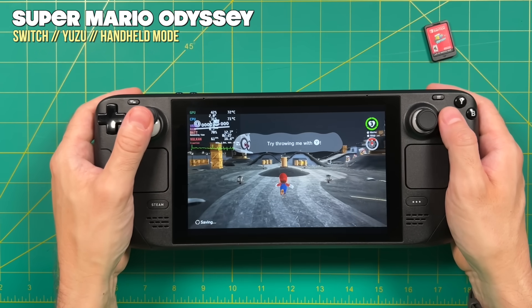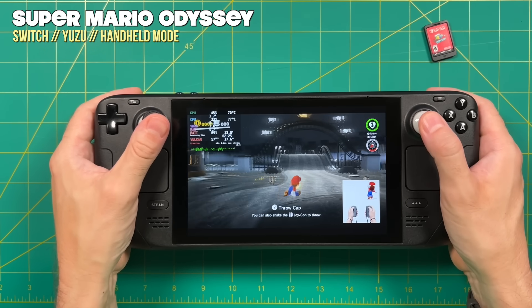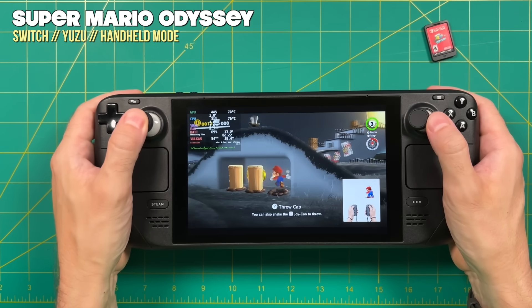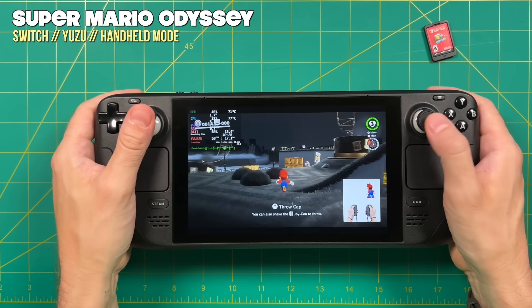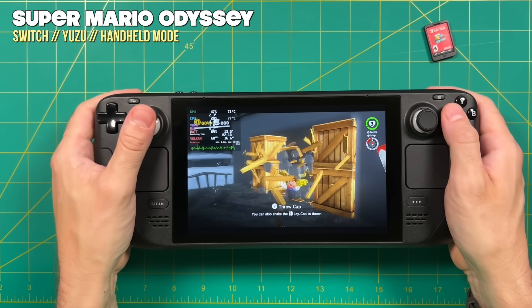Across the board, Switch emulation on this device has gotten better and better with every month. We're basically at the point that most every Switch game I can throw at it is just playing fine. Some games like Mario Odyssey are definitely not going to hit 60 frames the entire time, but you can see from the footage that it is still absolutely playable. With the improved ergonomics of the Steam Deck, I actually prefer to play them here than on the actual Switch.